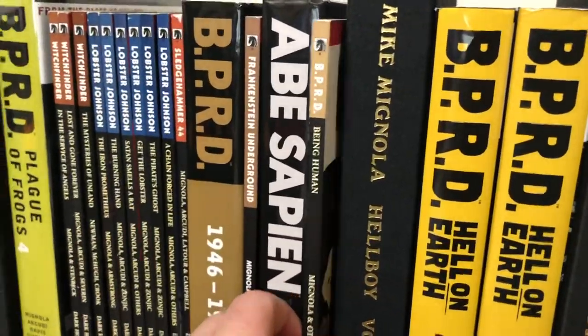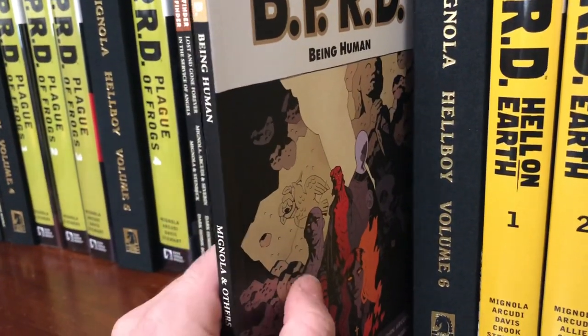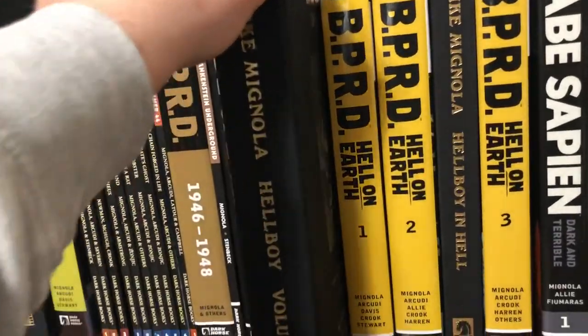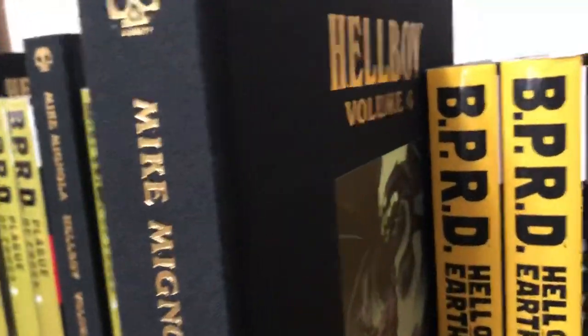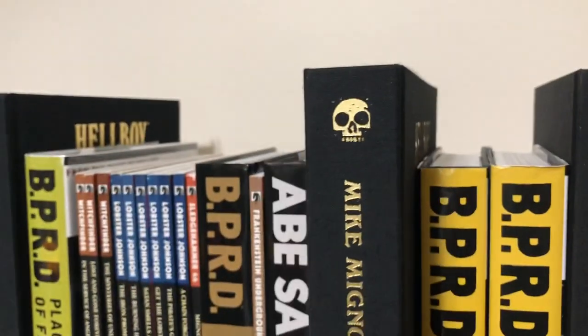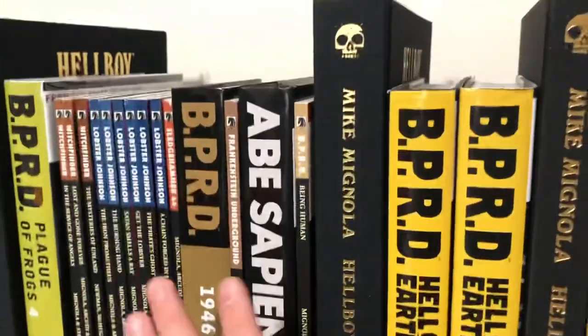And then we've got another little spinoff here, BPRD Being Human — there's Roger and the crew. And then you've got Hellboy Omnibus 6 or Library Edition 6, which is The Storm and the Fury and the Bride of Hell. This is another thicker omnibus, and these books are absolutely phenomenal by Dark Horse. Best quality books in my collection, hands down.